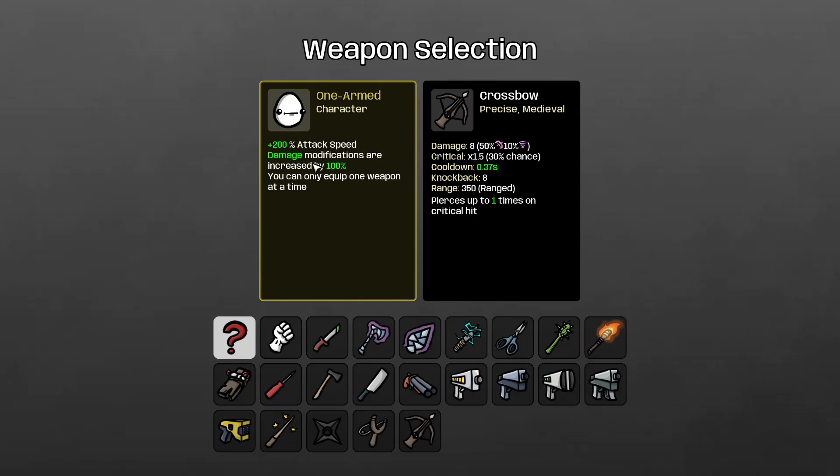One-Armed gets +200 attack speed, damage modifications are increased by 100%, which is a ton. The real kicker though: you can only equip one weapon at a time — which most of you probably assumed from the name anyway. We've got a ton of weapons to choose from, but this is a pretty tough run. Not a lot of weapons can actually get it done well when you're used to having six. With 100% damage modifications, you have to choose something with huge area of effect or a lot of projectiles.